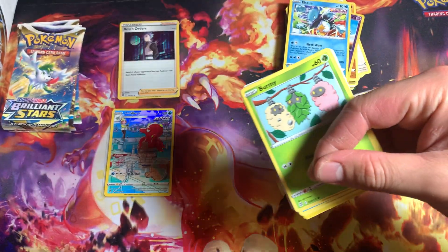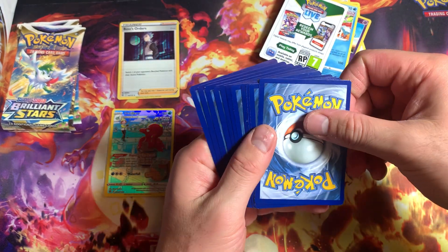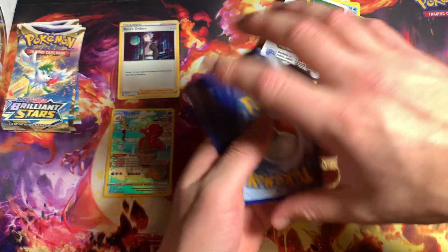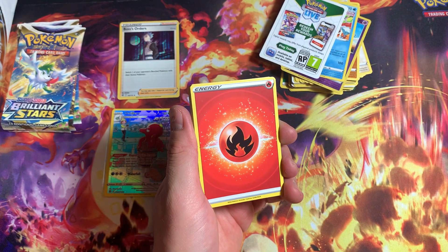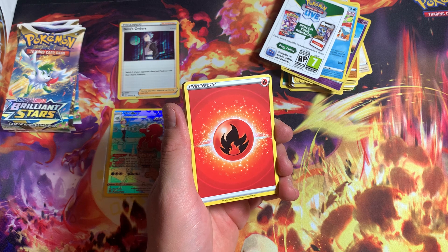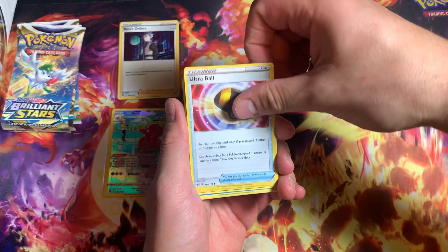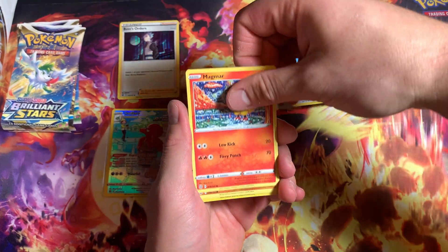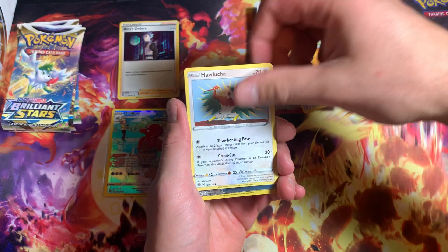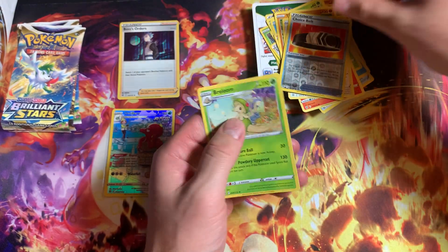Here's our next pack — I don't like how these code cards are flipped around. Four from the back. I think these might be reprints of Brilliant Stars too, I'm not really sure. Tropius, Ultra Ball, Krokorok, Burmy, Starly, Magmar, Hawlucha, Choice Belt — brilliant.